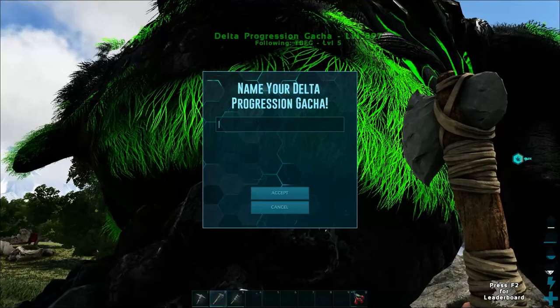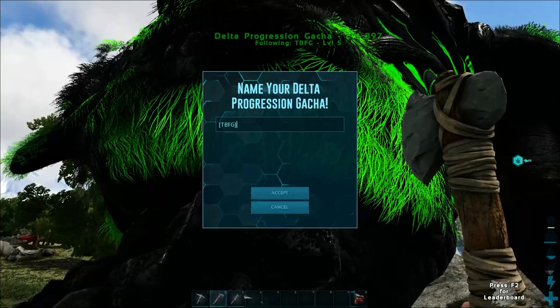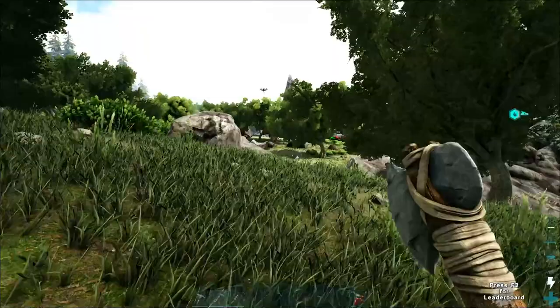Good job dude — you are now henceforth known as Battle Gotcha! TVFG Battle Gotcha. There you go, Battle Gotcha — BG for short. Let's go buddy, let's go find some more Deltas that we can eat. We got this. That was awesome dude. Progression is happening.